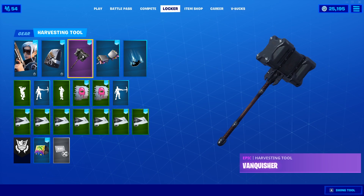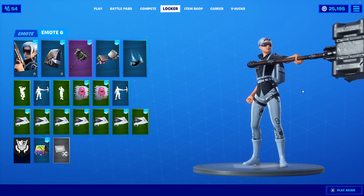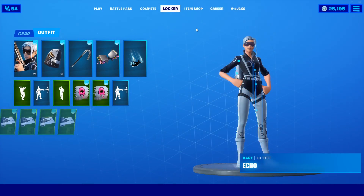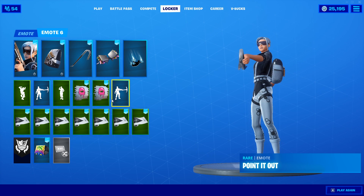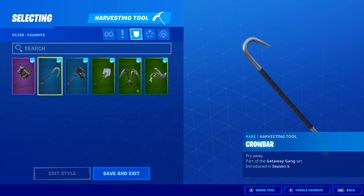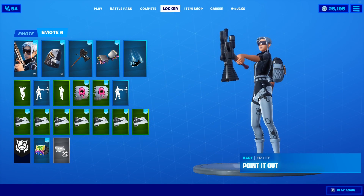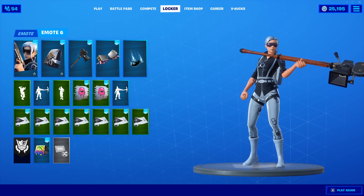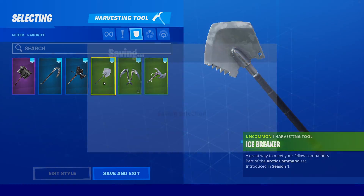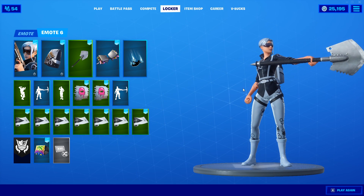Moving on to harvesting tools, starting with the Vanquisher. I'm kind of boring on the harvesting tools here - I didn't want to do too much color because it depends on your back bling and wrap. Some of these are kind of a snooze fest. We have the Crowbar - it does match quite a bit, it's pretty generic. Director's Cut - she kind of looks like a spy or some kind of agent, maybe she has a hidden camera. The Icebreaker - that's a safe one.